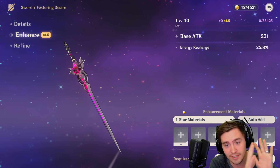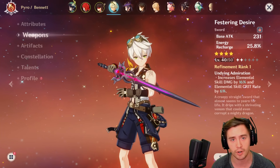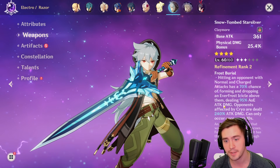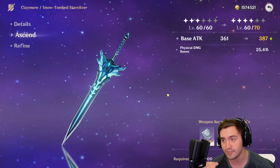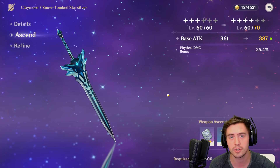The first one is the Event Sword, and I wanted to explain why this one's so amazing, but you can also get the brand new Claymore for free. I have a Refinement Rank 2 one here, but you can get this Claymore for free — you don't actually have to craft it even. So if you are not in possession of any prototypes, that's okay.